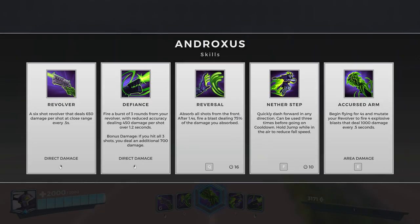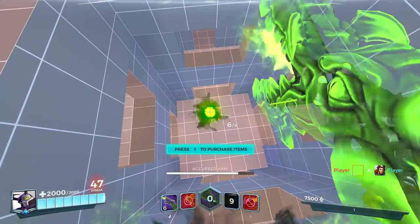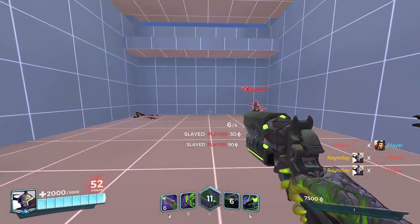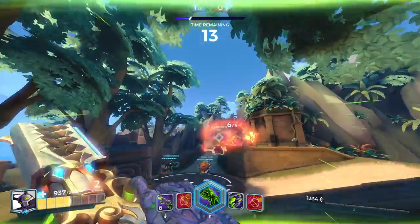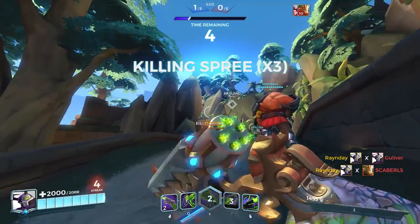Finally, we're at the ultimate. When you hear 'death awaits you all,' run. Use your immunity, use your escape, use anything and everything you can to avoid this pinpoint-accurate, insanely fast burst of damage. Andro begins flying and mutates his revolver, firing four supercharged cursed blasts that damage in an AoE. This ultimate is one of the strongest in the game and has the potential to turn any duel or teamfight completely on its head in Androxus' favor.